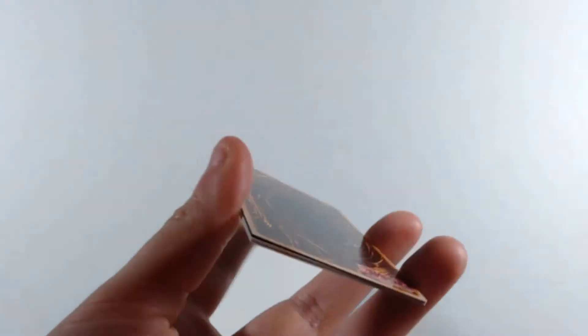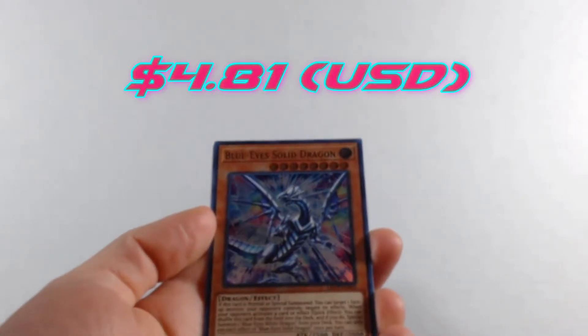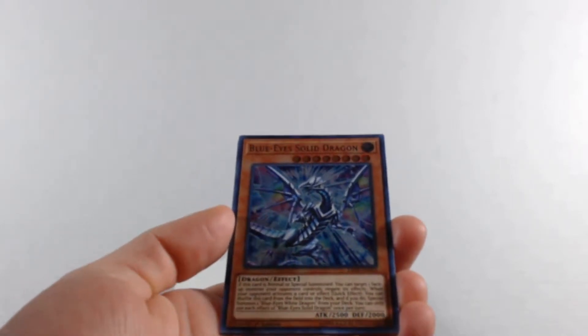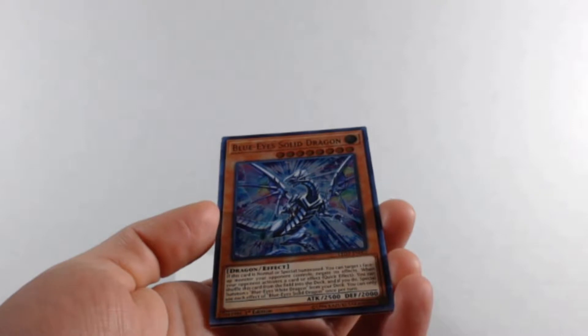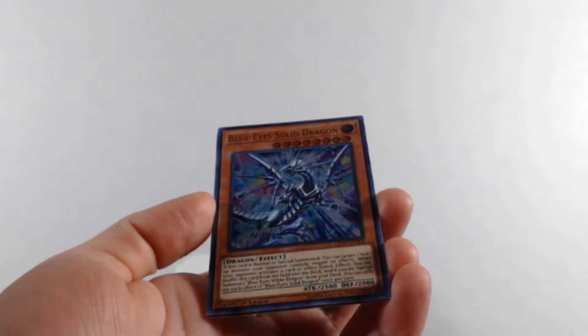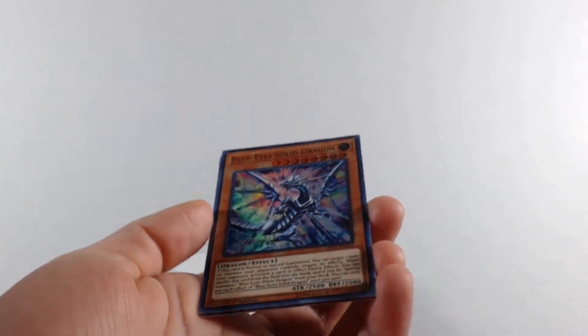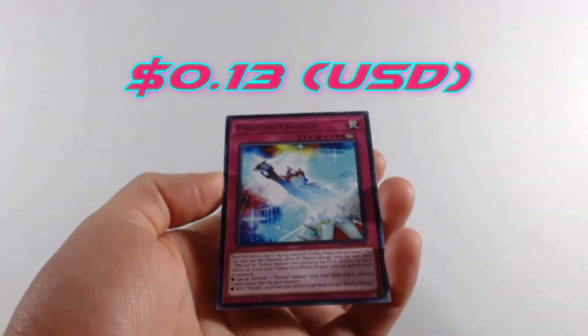By the way, where I live it's getting so much colder — I've been wearing nothing but hoodies and sweaters. We get a Blue-Eyes Solid Dragon — this is one of the better cards to get, worth a little bit. It can't be normal or special summoned; you can target one face-up monster your opponent controls and negate its effects. When your opponent activates a card or effect, you can shuffle this from the field into the deck and special summon one Blue-Eyes White Dragon from your deck. And we get a Photon Change.